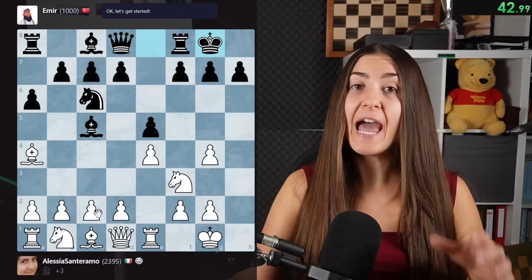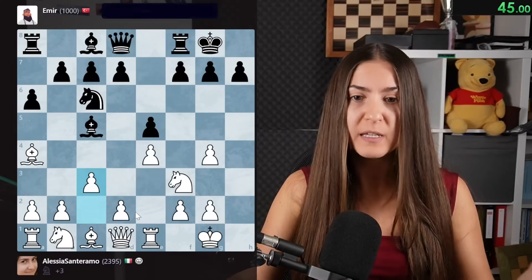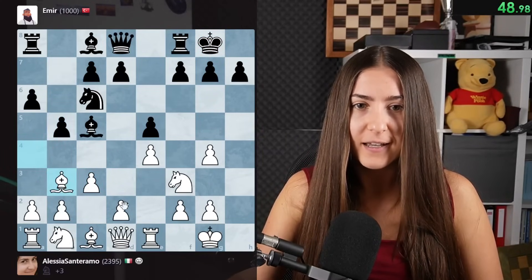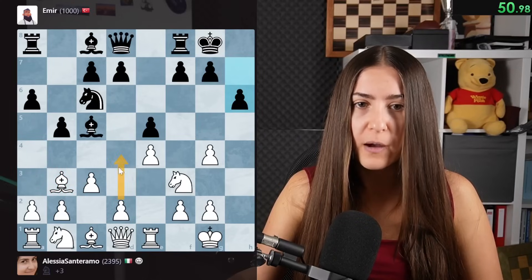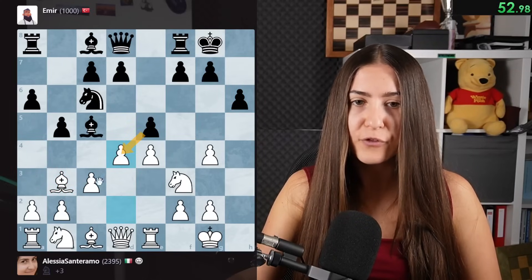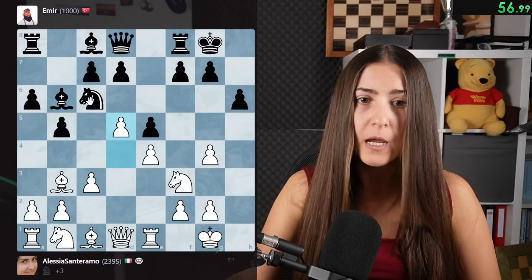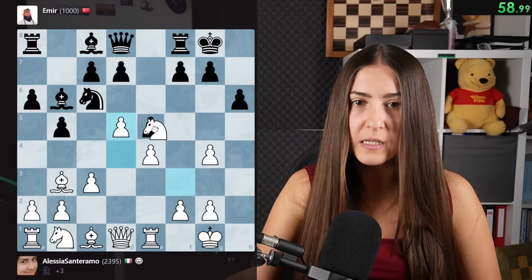Now we have to complete the development as quickly as possible. I was forgetting that my opponent made a move. Now I will go with the move d4. After pawn takes, I'm taking back. Pawn is not taking - we have another free pawn. But let's rather push, kick this knight and then go.